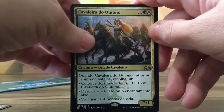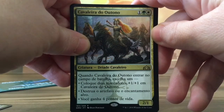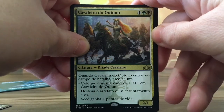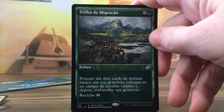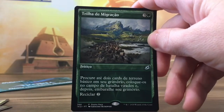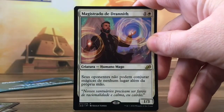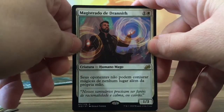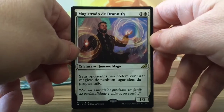Okay, Cavaleira do Outono — Ravnica Allegiance — I think this is a rare. Migration Path, okay nice. And Train of Thought — this card follows me around every time. Okay, the Magistrate.